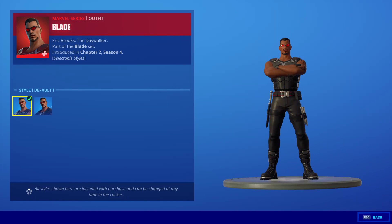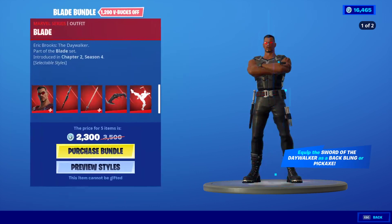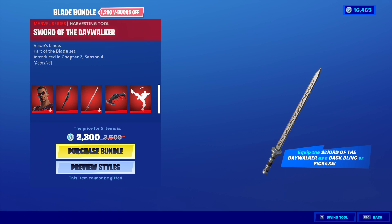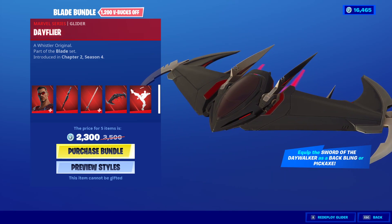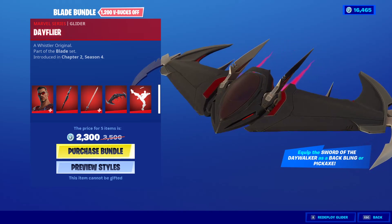Sounds extremely sharp. Preview styles — I think it says there's a style for the Blade, but I'm assuming that's just because it's supposed to go in his back. Comes with a Day Flyer glider. Those blades at the end.